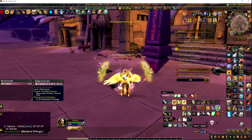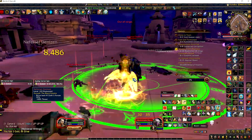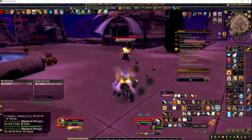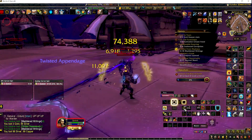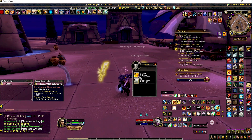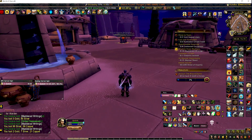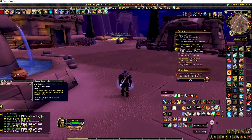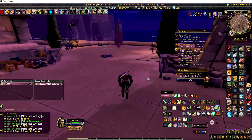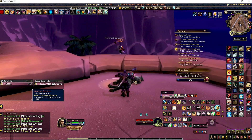Going into the fight, I want to build up some holy power. If I'm running in from afar, Judgment builds up one holy power, Blade of Justice builds up a couple more. Somewhere along the way, Inquisition will be castable — that uses up holy power and gives you a power-up. Wake of Ashes generates five holy power. If you drop in from flying, Wake of Ashes is a great one to start with because it gives you some options right off the bat.